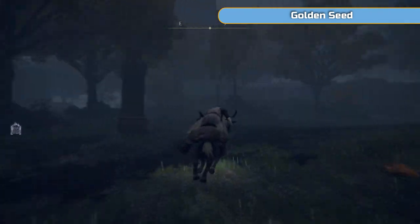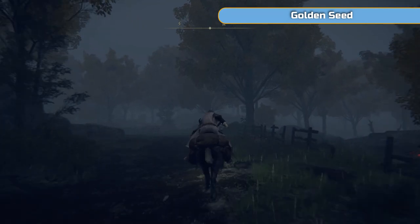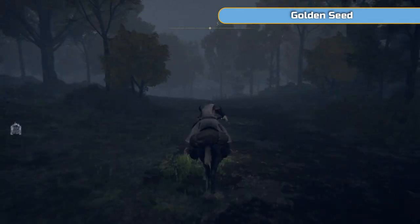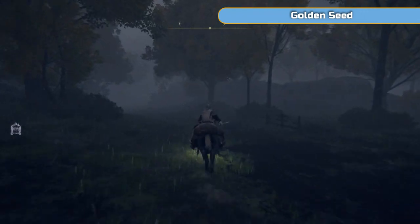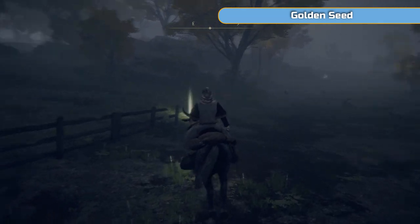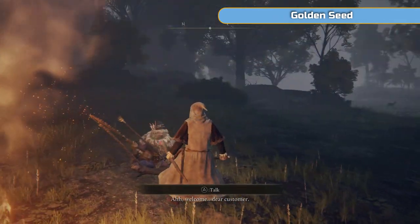We're just getting onto the road and heading south. We're at the point where we picked up the map, and you can see that bear scratching the tree. Then head south - there's going to be a merchant. I've said you can kill the merchants if you want to. They do drop something called a bell bearing, and then you can buy their items from within Roundtable Hold, which we will go to in this video for the first time. When you do go to a merchant, it'll mark it on your map for reference later on - that was patched in.